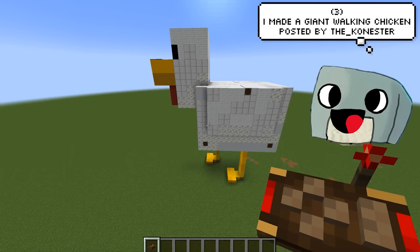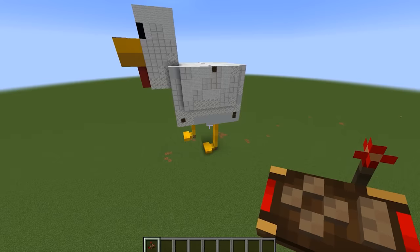Back to something a bit more my speed. The Coenster has created a giant walking chicken, and you would not want to mess with this guy because he could literally crush your house.